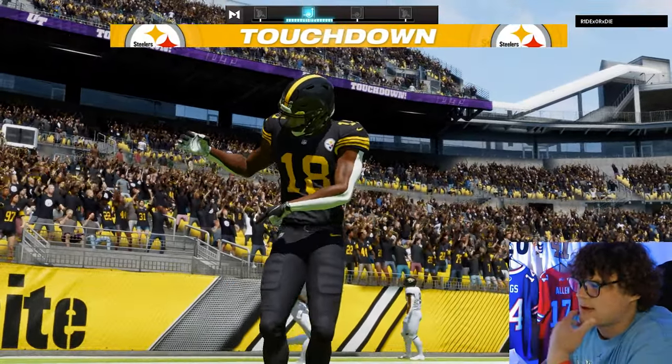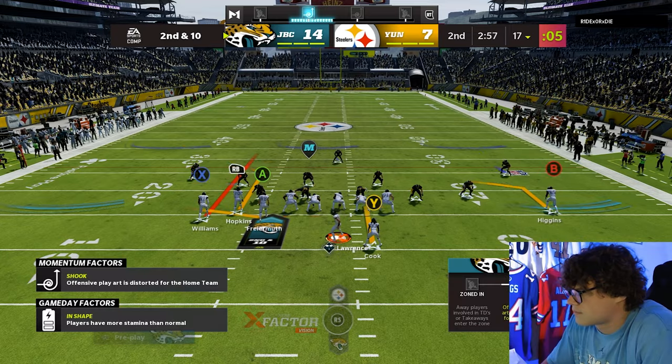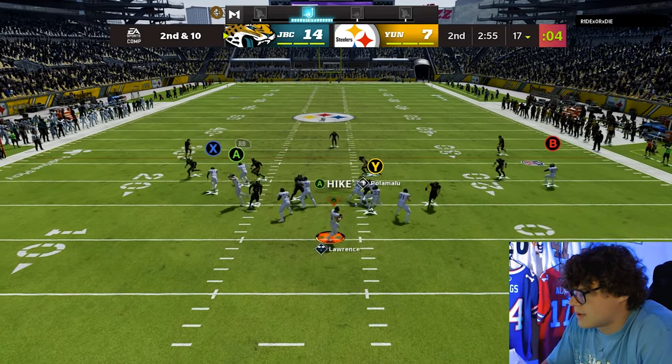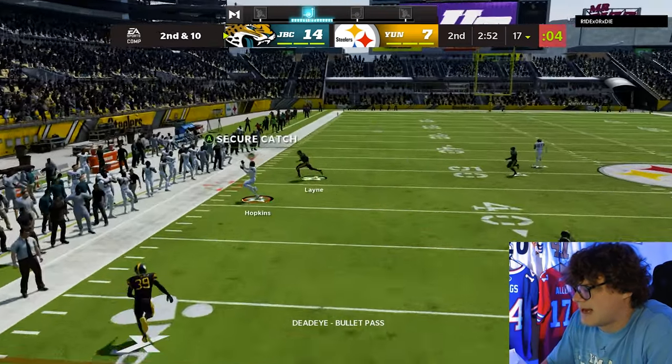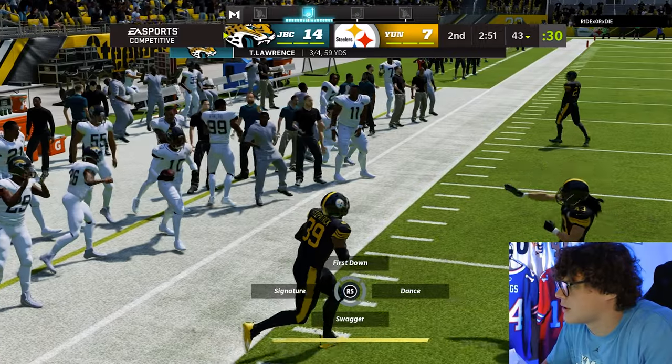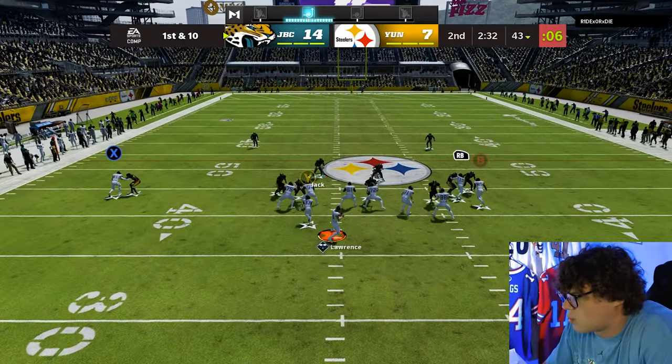He just torched us — I ran my cover six to the wrong side. Here we go. DeAndre Hopkins should be open, I'm gonna throw that on the sideline. Get your feet down — good ball from Trevor Lawrence. We're out to the 43. Who is that — Mike Williams?